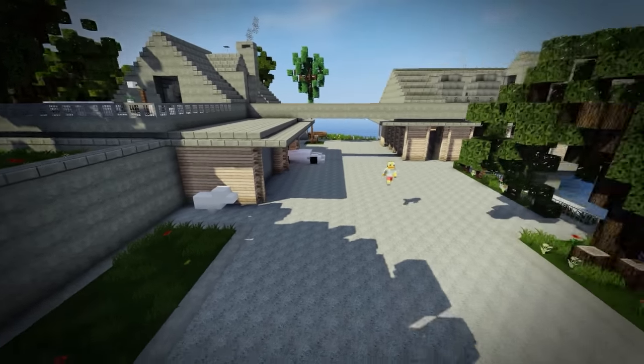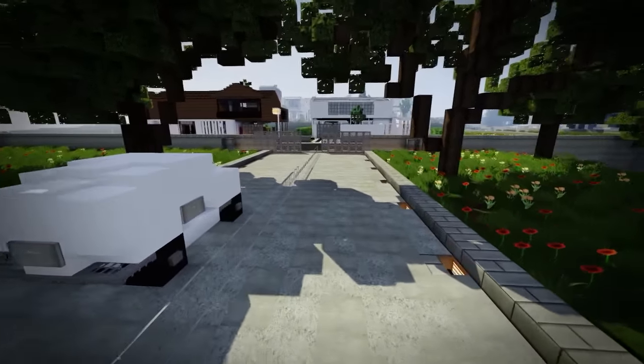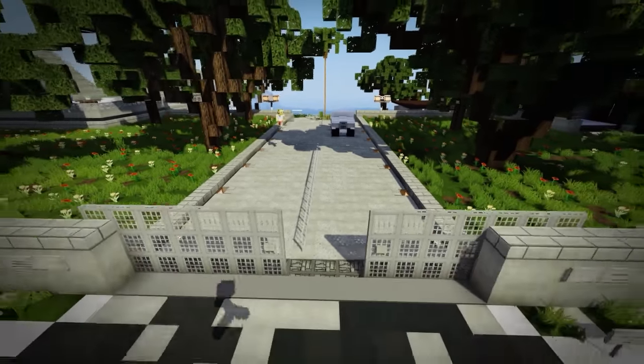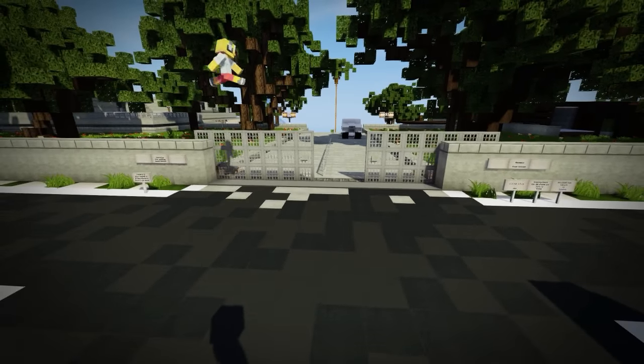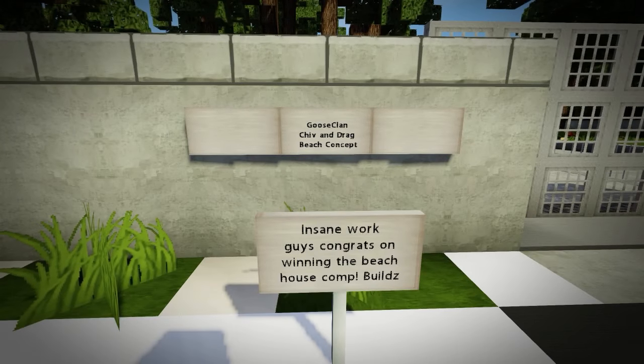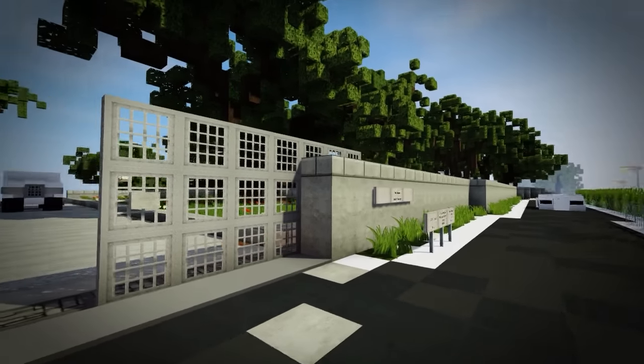I remember Shivery from Walk — he did some amazing stuff there. In my opinion, Shivery is probably one of the best interior modern designers in Minecraft, and you're really going to see that today. So this is a modern island home — it's kind of like a gated-off area, very private, very exclusive.